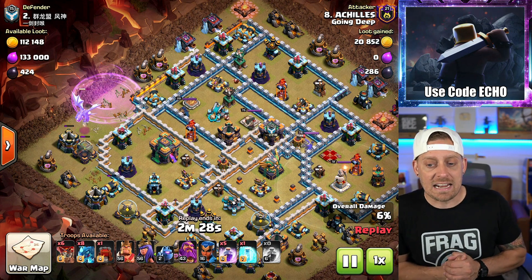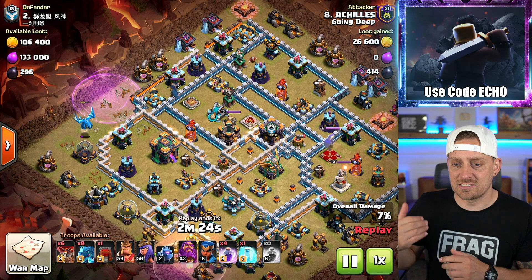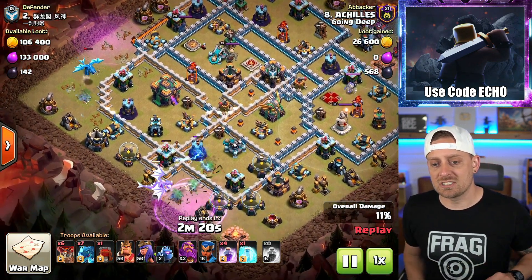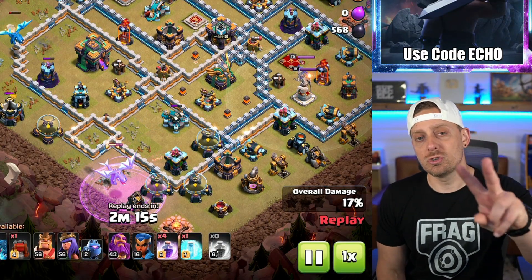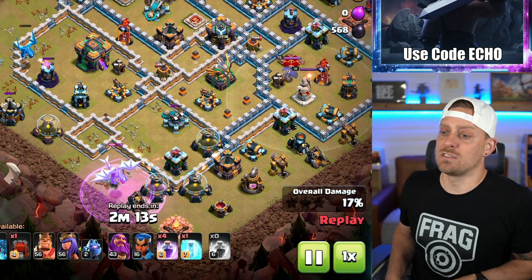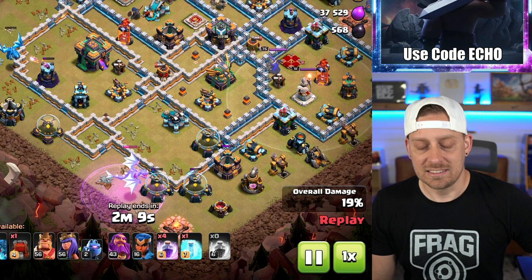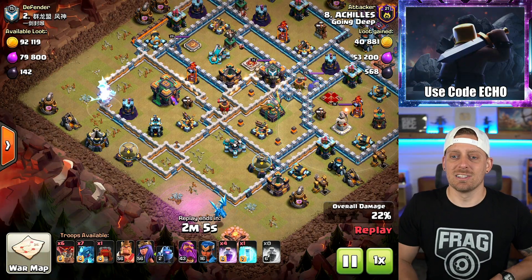The base being attacked here is not max level yet. It has two Scatter Shots that aren't max, and the Infernals are not max. Another E-Drag coming in from the outside. Electro Dragons are the official two-star strategy of Clash of Clans. It used to be GoWipe in the past, but nowadays it's E-Drags. It's just how it is. There's nothing else you could say about it.